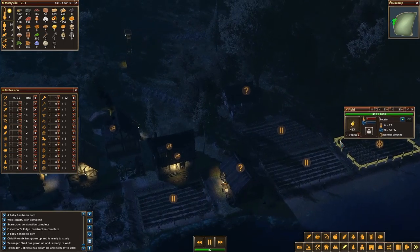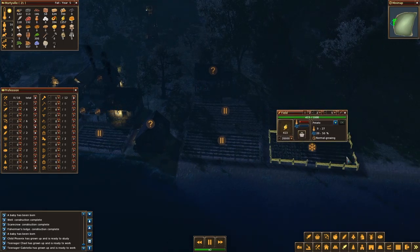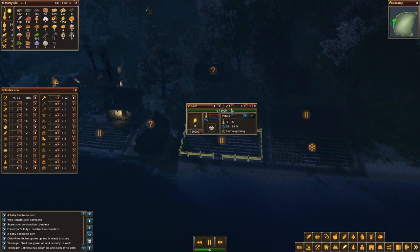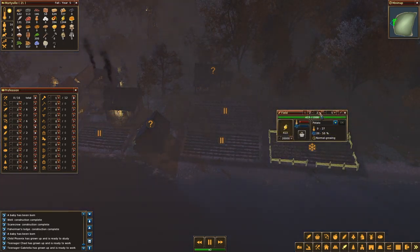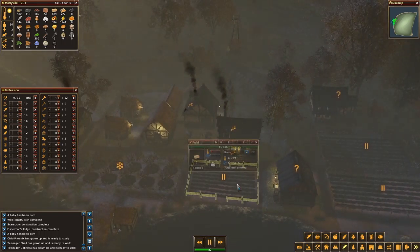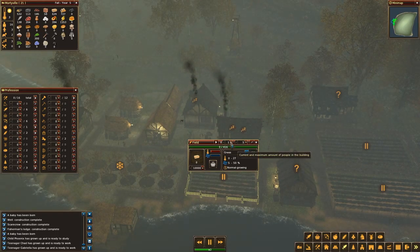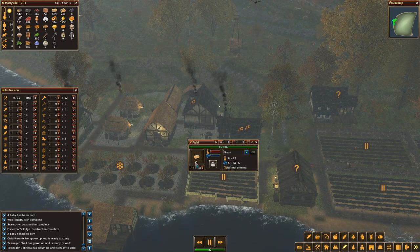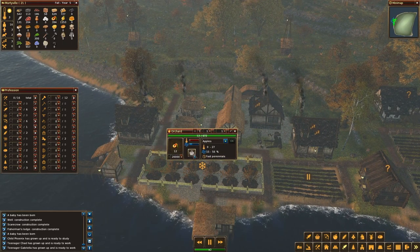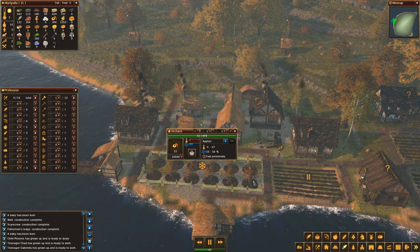One of the teenagers grew up! I put him in the farm. Come on, collect every single thing you can. I now understand the building display - current and maximum amount of people in the building, and the total amount of people in that profession. Come on, collect the apples - there's no way I'll be getting apples in the winter!